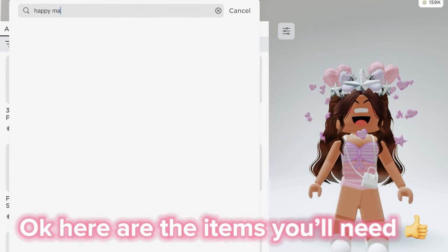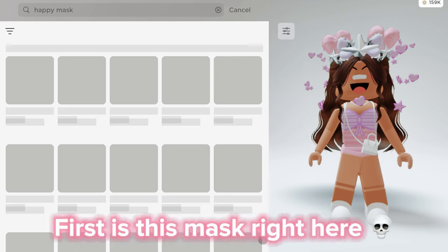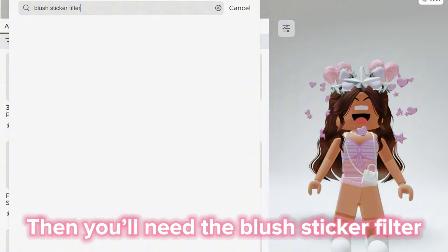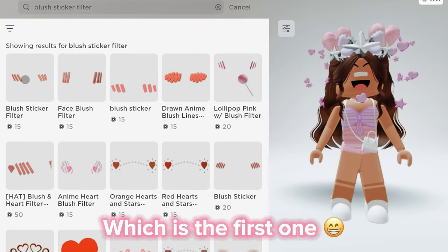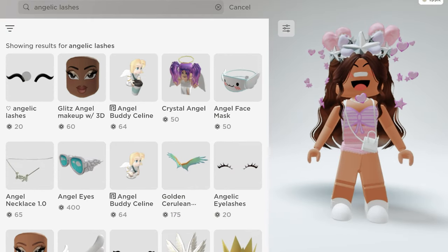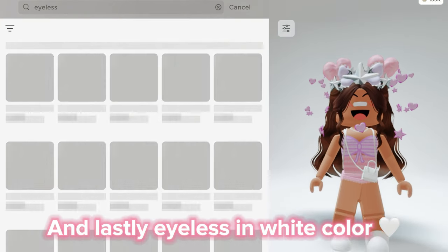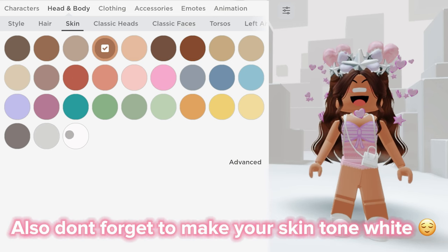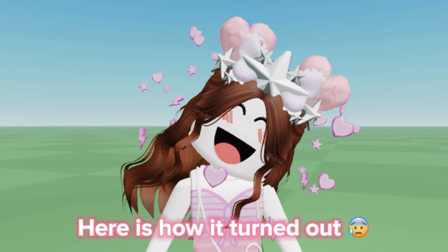Okay, here are the items you'll need. First is this mask right here. Then you'll need the blush sticker filter, which is the first one, and angelic lashes for the eyes. And lastly, eyeless in white color. Also, don't forget to make your skin tone white.